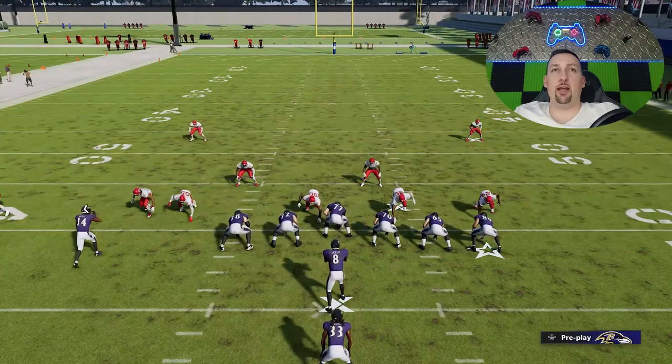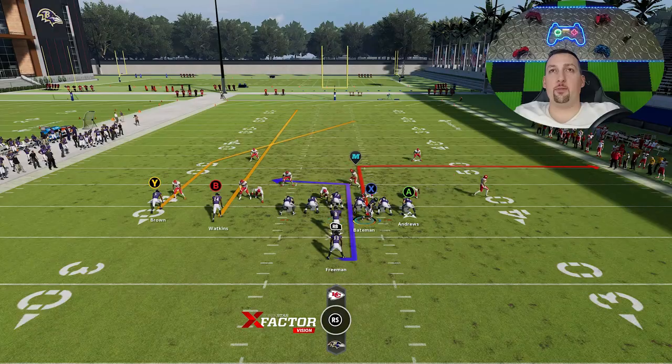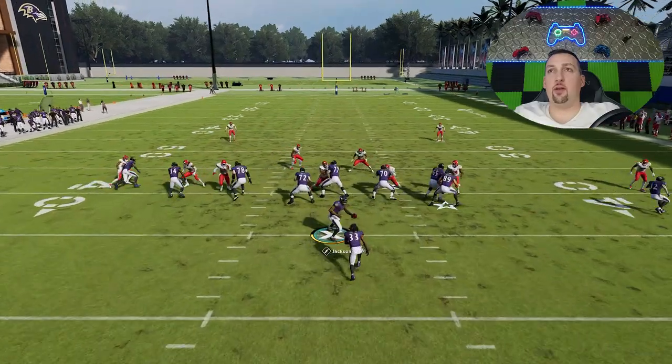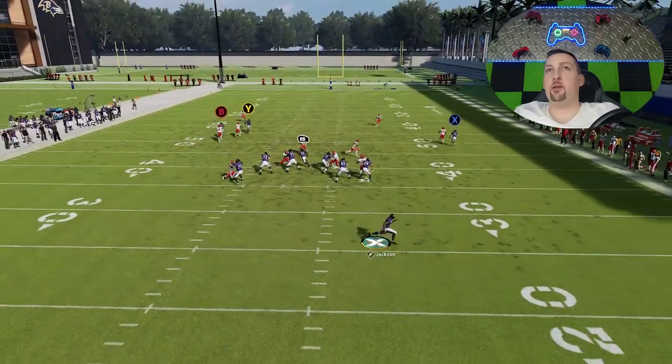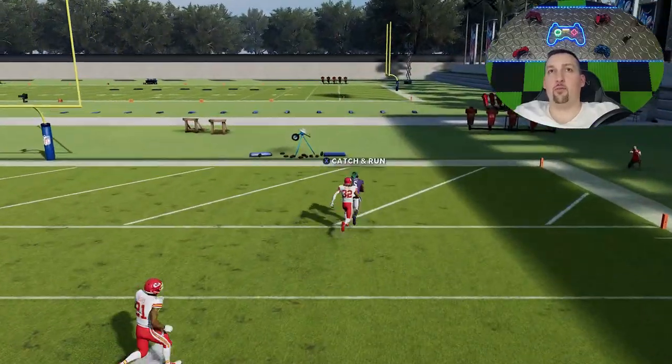In Cover Two zone, if you motion the X route across, it's a little better as a man beater to the short side. We'll do that motion snap one more time. That route will get open, and the Y route obviously gets open even better over the top — although it was a little closer that time. You need a speed advantage, but you can see how you can get a one-play touchdown against Cover Two here as well.